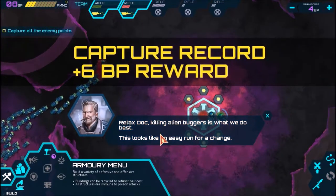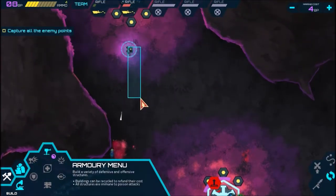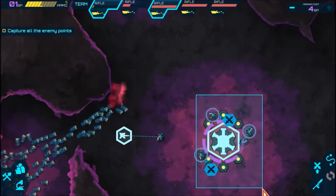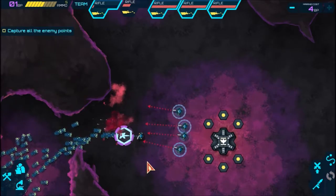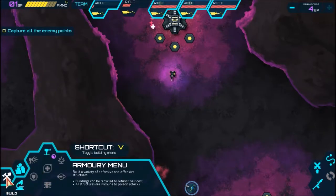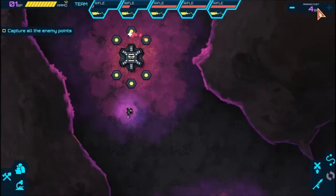I'm pretty sure I can capture this area. There we go. Killing alien buggers is what we do. It looks like an easy run for a change. Now this will eventually build a base. This thing will pretty much hold this entire area by itself. Mario rifle guys are actually all kind of low — let's go heal them. And I can add in other marines with this.